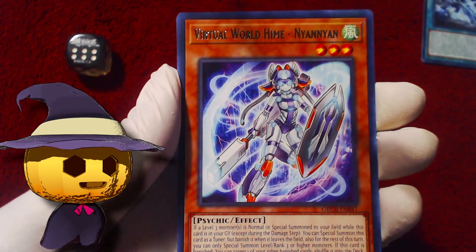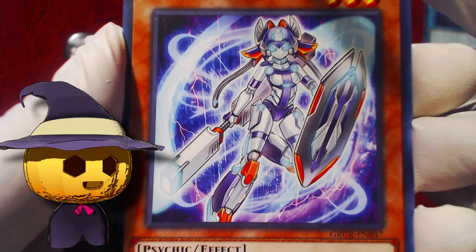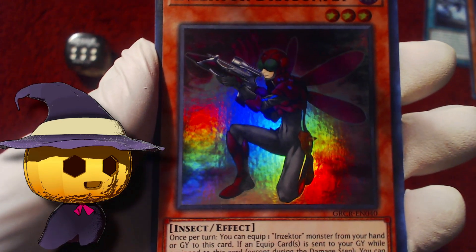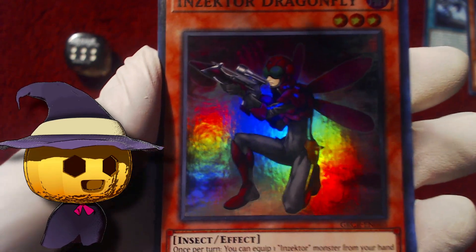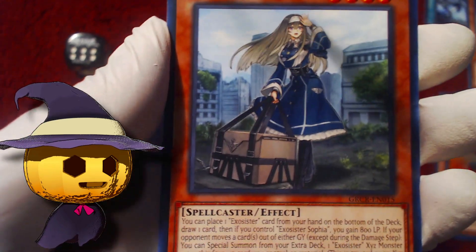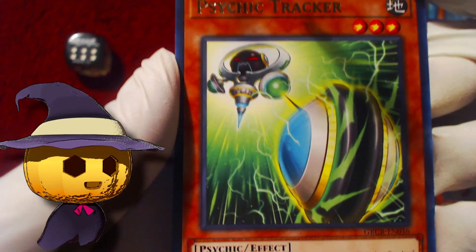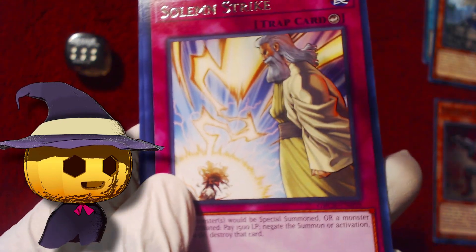We got Virtual World Hime Nyan Nyan, and Insector Dragonfly — I didn't realize Insectors were in here. So the four archetypes are at least Adventure, Exosister, Punk, and Insector. Then Exosister Irene, and oh sweet — Psychic Tracker! This is also in here, one of my favorites. So Psychic Tracker and Welder — that's pretty good.